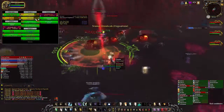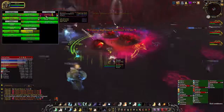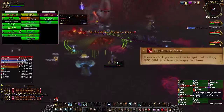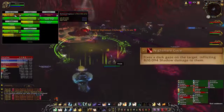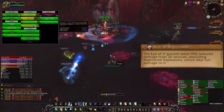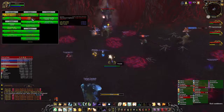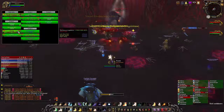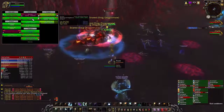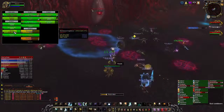All of Phase 1 is dedicated to killing the Eye that is blocking your entrance to the boss chamber. The Eye itself doesn't do anything special — it has one attack called Nightmare Gaze, which targets random members of the raid and inflicts a burst of damage. There's no way to dodge it. However, the Eye takes 99% reduced damage from player attacks, so there's no point attacking it directly. How you get into the boss chamber is by kiting the Nightmare Icors — the bloods that spawn as you kill the adds — to the center of the room where the Eye is, then killing them on top of the Eye. Once you kill 20 of them, the Eye will disappear and you can enter the boss chamber and begin Phase 2.